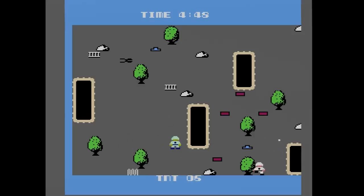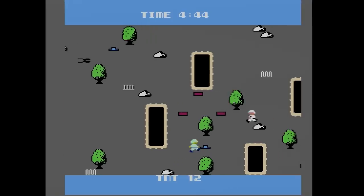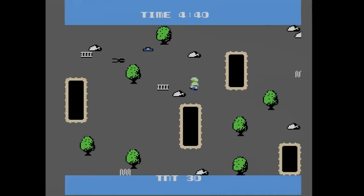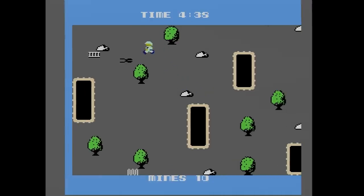I said that you can use the rocks and trees that dot the landscape, but no. Trying to line yourself up between an object in a way that largely blocks incoming fire while providing you with a clear line of sight for your own attacks just doesn't happen here. Trying to duck and cover mostly just causes you to become tangled up on corners, leaving you vulnerable to attack.